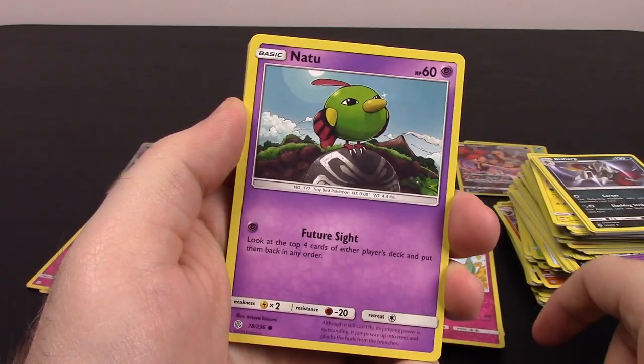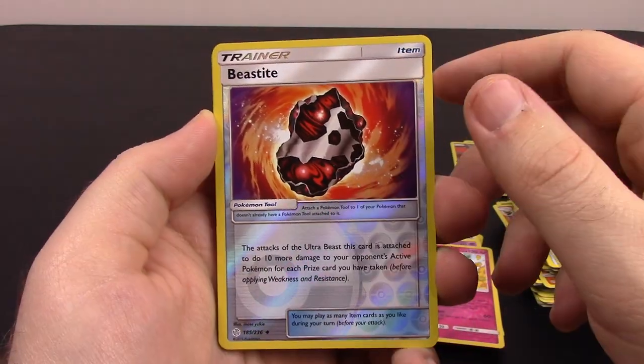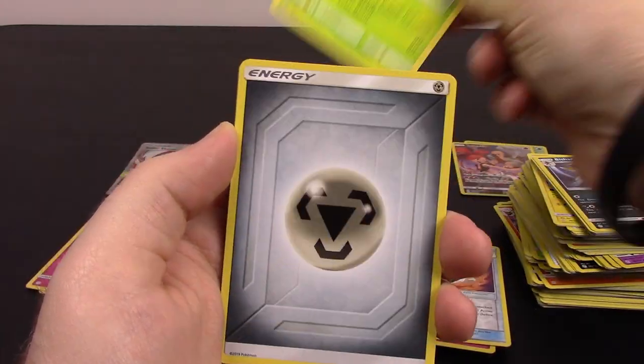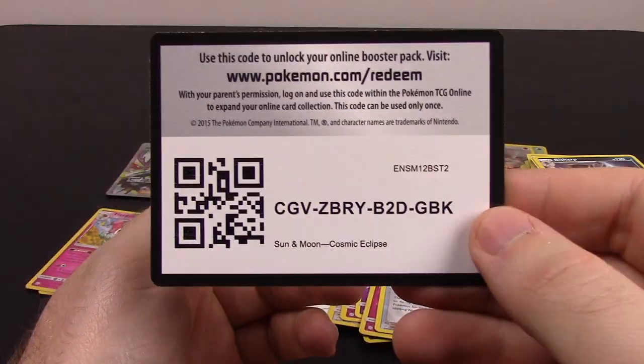Second half now — we have Sneasel, Natu, Trapinch, Spheal, Passimian, Beastite Reverse Holo, Sunflora as our rare. Steel Energy, Pignite, Unidentified Fossil, Hakamo-o, and the code.